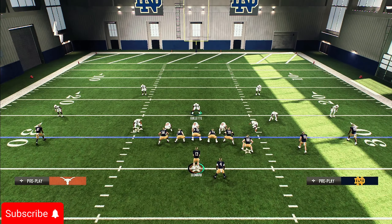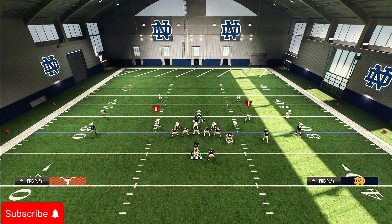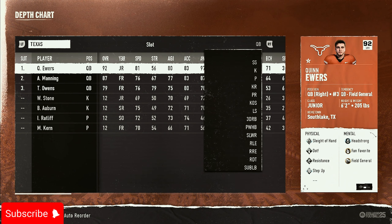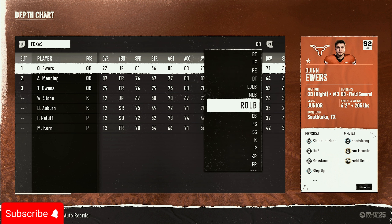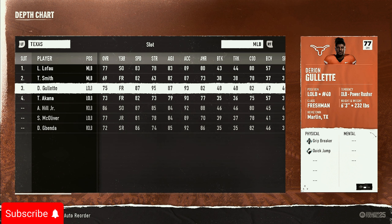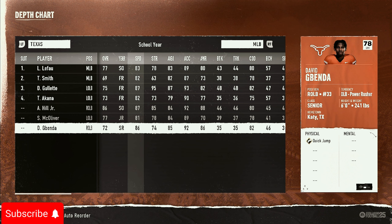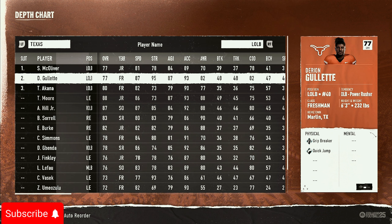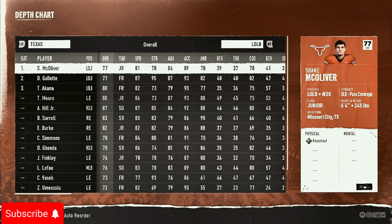Check which players have Quick Jump — it's the most key ability in the game. I'm using the Quick Jump guy so he should be on the line. Make sure your Quick Jump players are actually on the D-line and that you're using a different linebacker as your user so your best rushers are in the right spots.